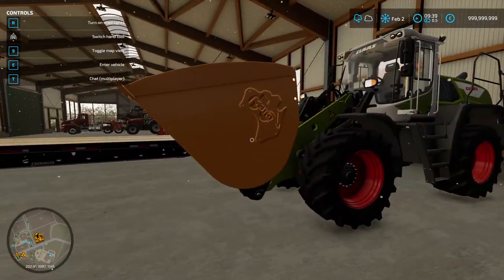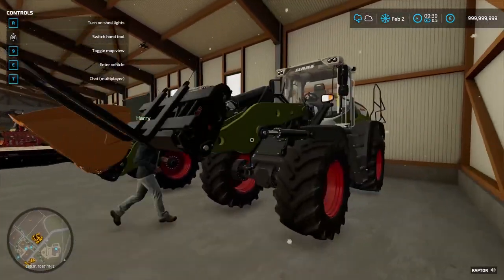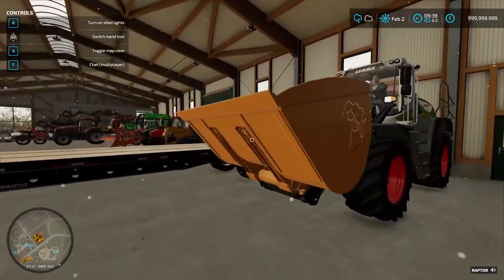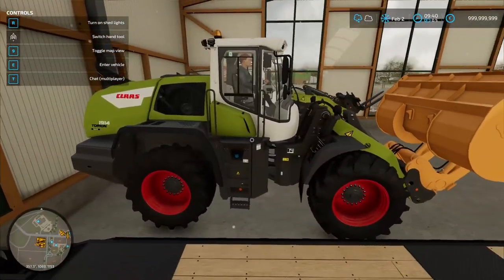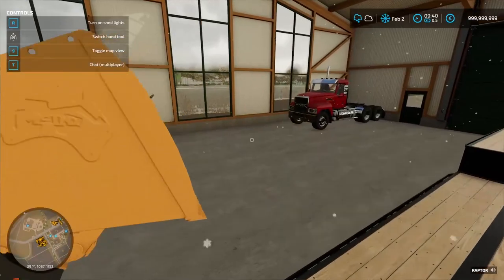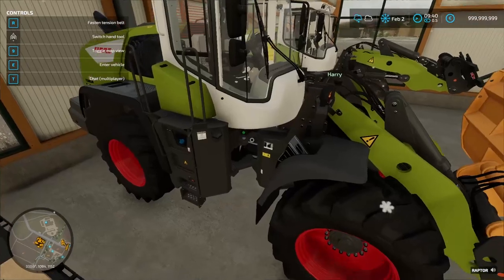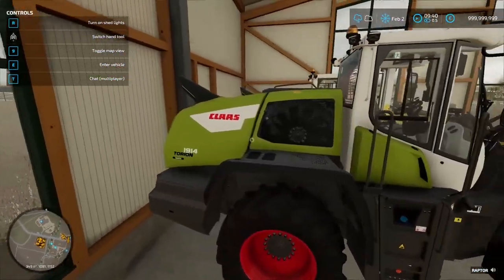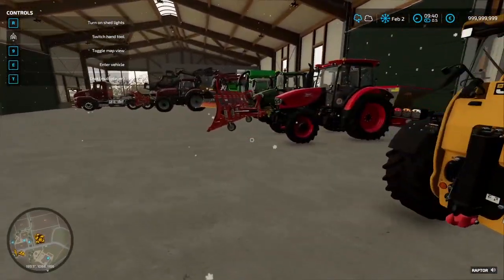Look at this big dumper here — that's a high-tip bucket. It's on a front loader, and it's an attachment as well. Very nice. The windshield wipers work, and all the indicators too. You can see the engine fan firing up. Fantastic.